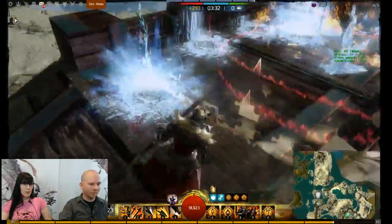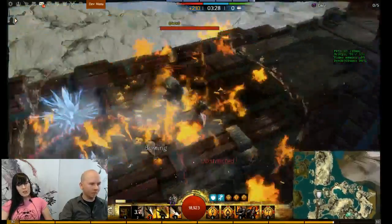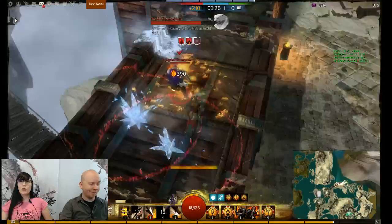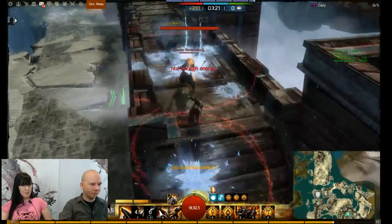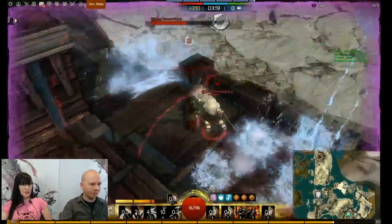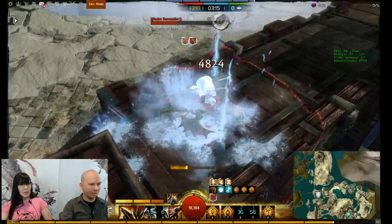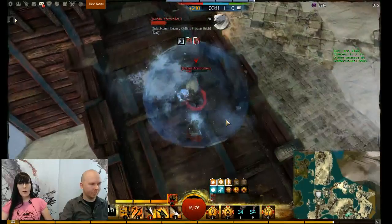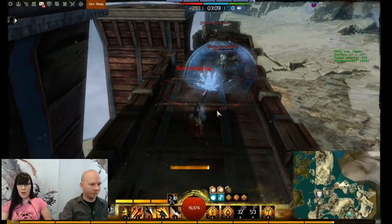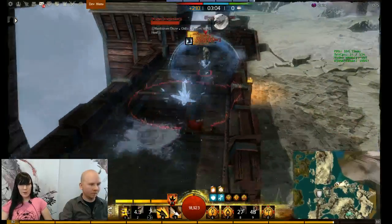These are the wall defenders. Each area and each objective has the same general layout with standard defenders, but what's really unique is having the themes — each of them has different skill palettes, which spices things up and adds a little more flavor.